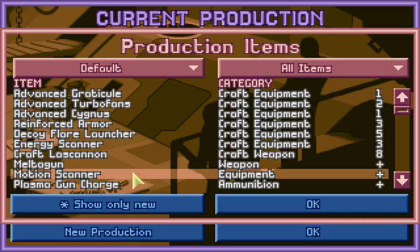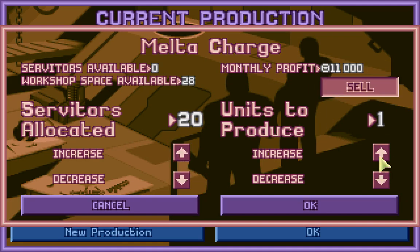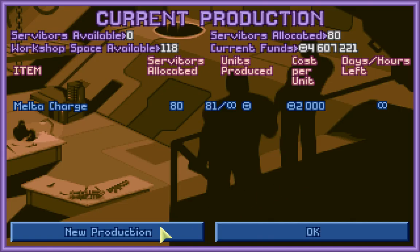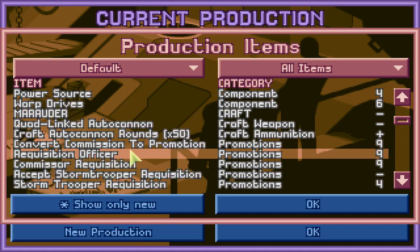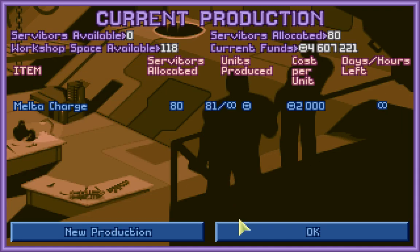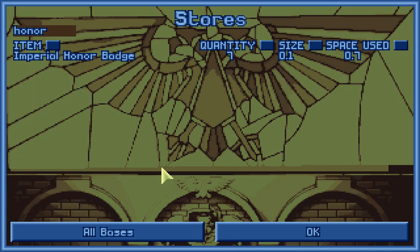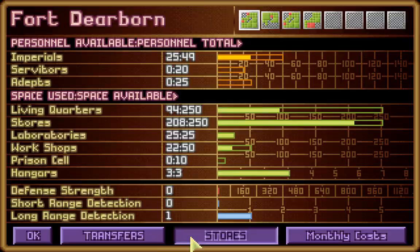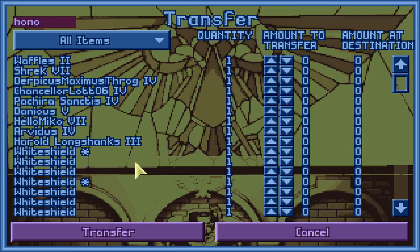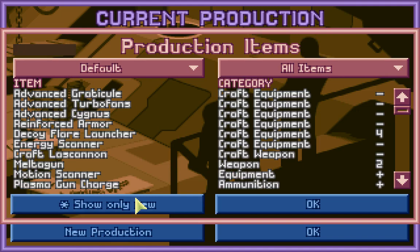Autocannon cases at Fort Dearborn — let's build the melta gun charges just to keep up our maintenance. Let's go to Fort Potchley and manufacture some of those master-crafted grav guns. We can make one here — let's transfer one honor badge from stores. We have seven in Kaiju, 13 in Dearborn. Transfer to Potchley an honor badge and let's make those master-crafted grav guns.